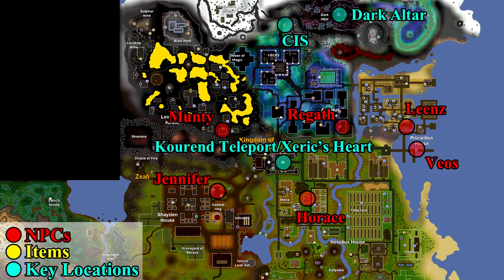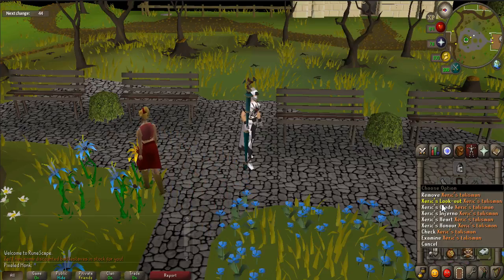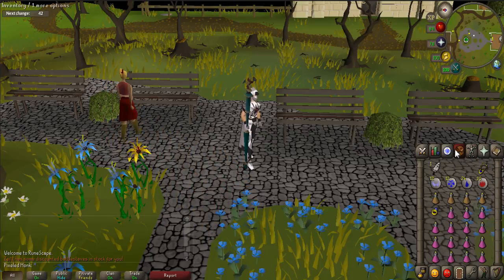Linked in the video as well as in the description below, there are step-by-step instructions and maps for more information. To start the quest you must first go to Kourend. You can easily get there by using a Xeric's talisman to Xeric's Heart or use the Kourend teleport spell.